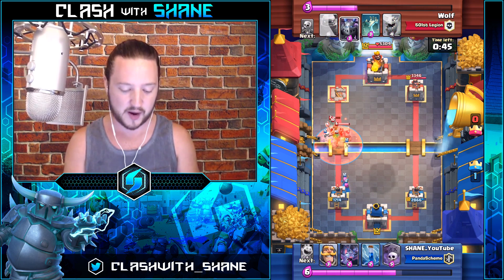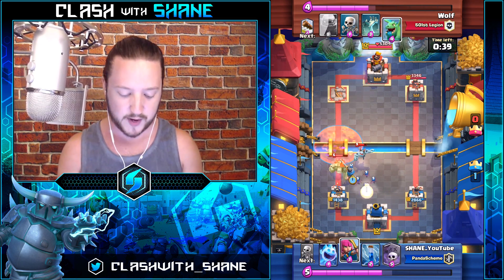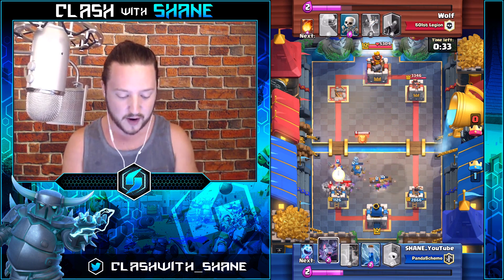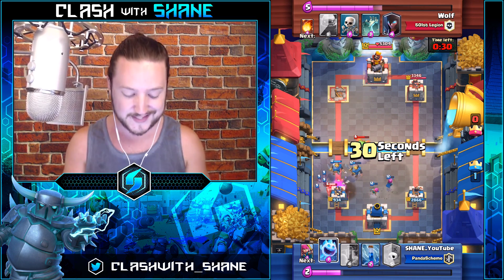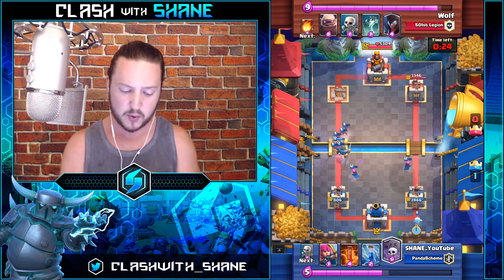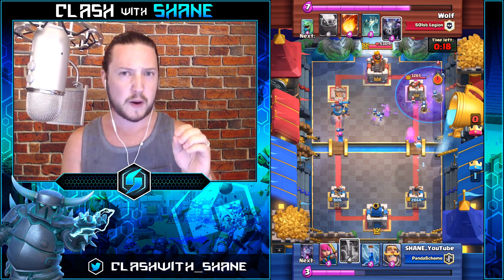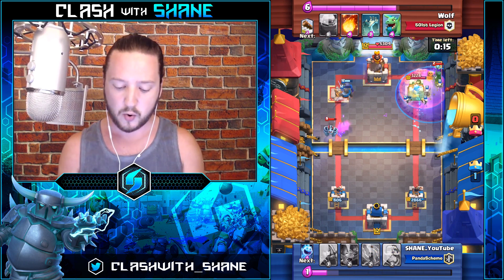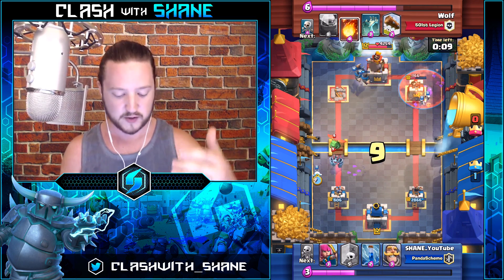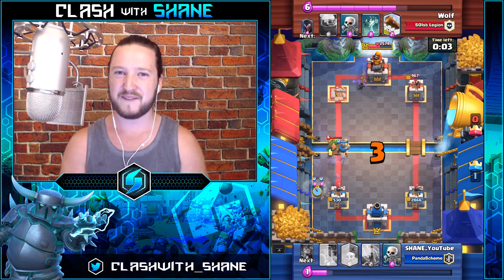Graveyard goes down, the ice spirit freezes the tower giving the graveyard time to build up, and as a result we have a one-tower lead. Poison spell comes in clutch on defense, finishing off the knight witch and taking out our bats. Watch this clutch defense — golem on the tower, two knights down, bats doing work. This deck cycles insanely fast, and as a result we stop the golem. Don't drop skeletons and bats together if they have splash or a zap — bait the zap first with one, then use the other. Six seconds left and we get a sweet one-crown victory.